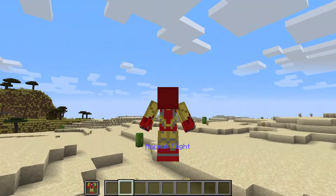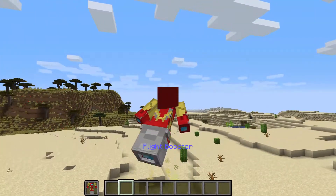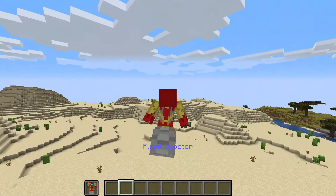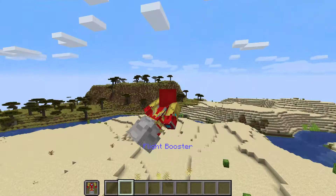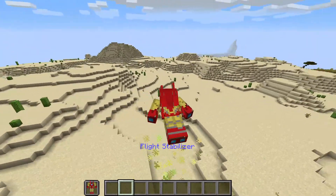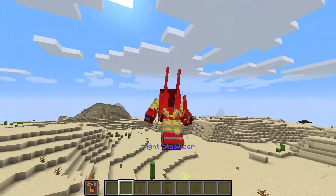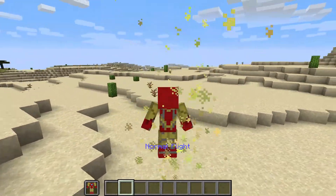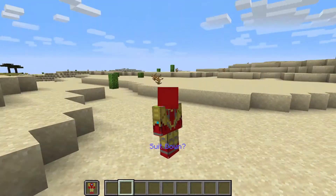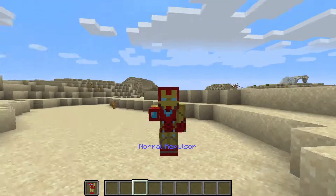With the flight slot, you just look up and activate normal flight. Right-click for the flight booster, and you can also shift in the air — it's a bit buggy since it's a data pack, but that's expected. Right-click again for the flight stabilizer, and once more to get the northlight flight mode. Pretty cool overall.